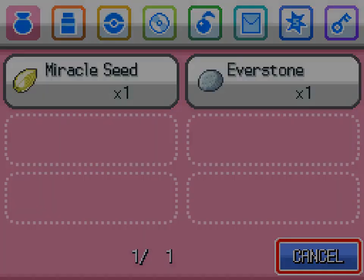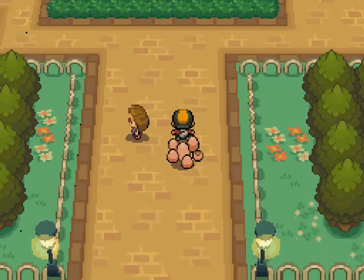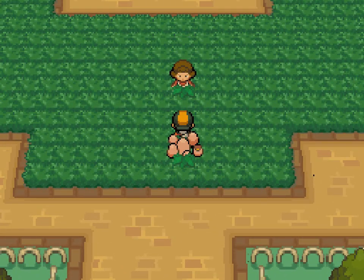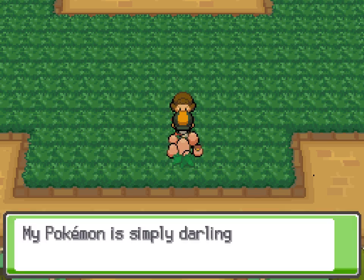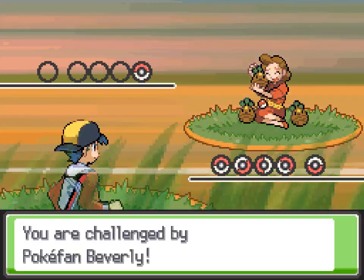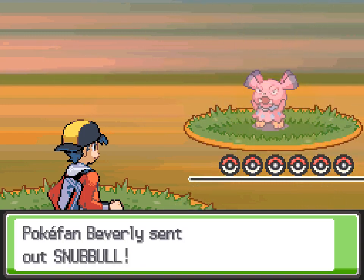Anyway, this lady gives you a Quick Claw, which has some percent chance — probably like ten or something — to allow your Pokémon to strike first regardless of speed. So give it to a slow Pokémon and once in a while you'll have some good luck. I'm putting that on a Pokémon for future nefarious purposes.